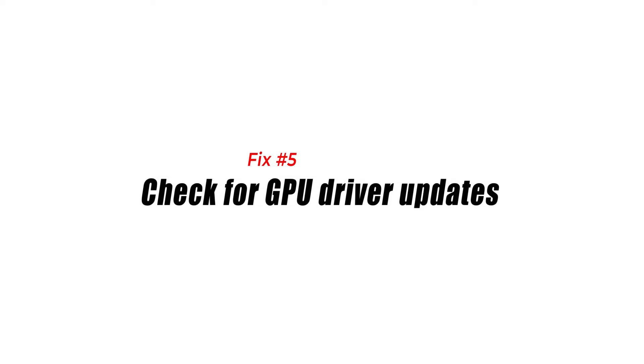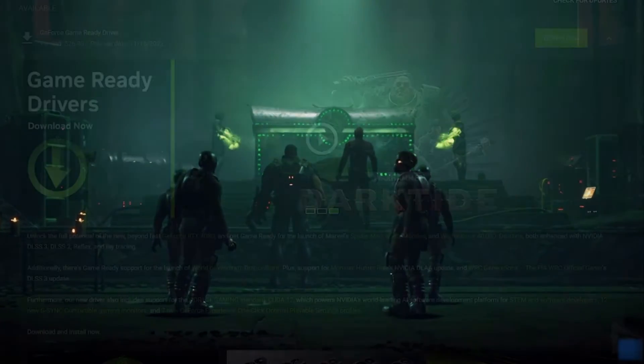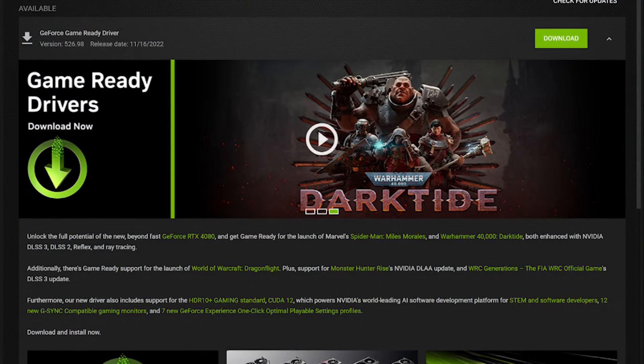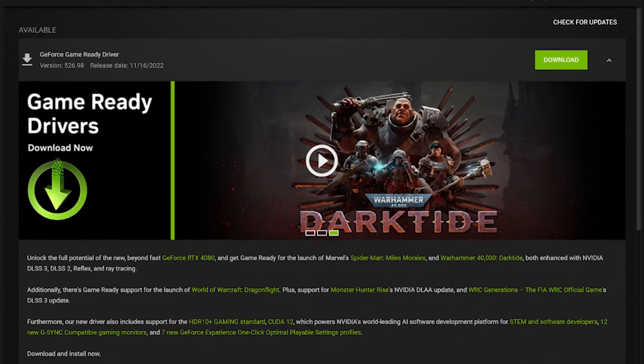Fix number 5: Check for GPU Driver Updates. One of the basic maintenance steps for PC gaming is keeping your device drivers up to date. Installing software like the NVIDIA GeForce Experience automates the process of keeping your graphics drivers up to date if you have an NVIDIA graphics card.